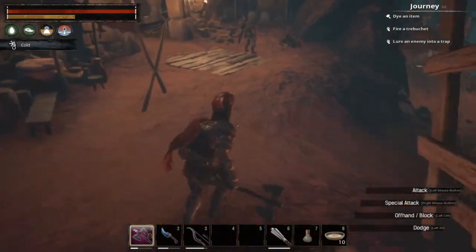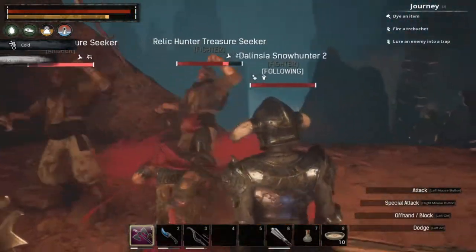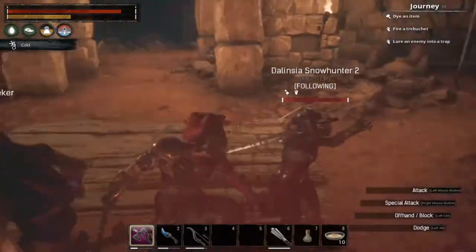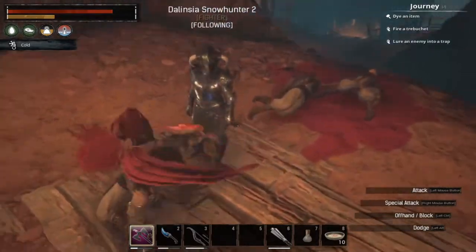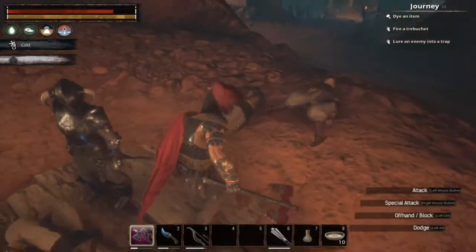I would recommend your thrall have at least 5,500 to 6,000 health to fight the main boss — it gives off some pretty good hits. I have done this with an unleveled Cimmerian Berserker before and he successfully killed the main boss.